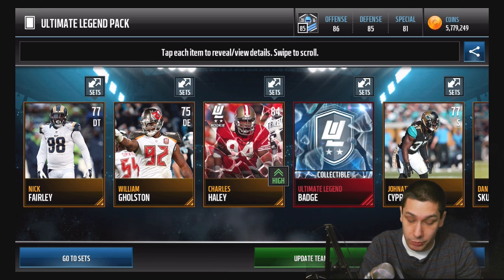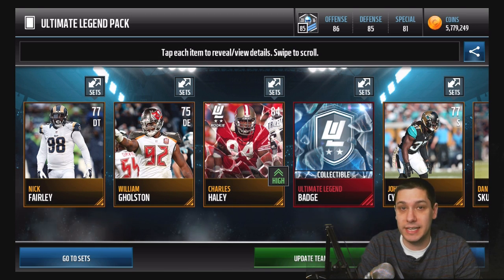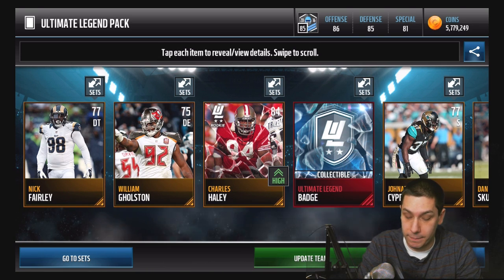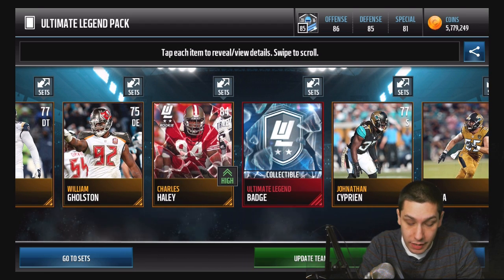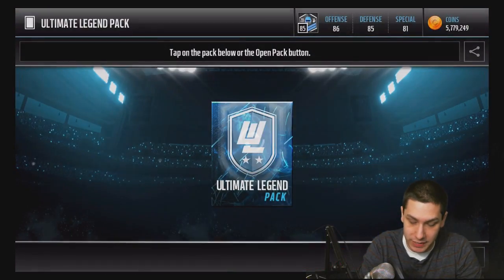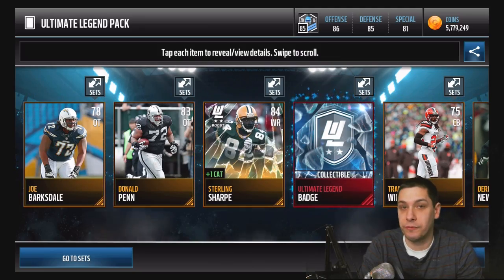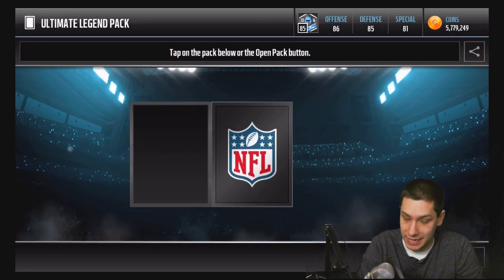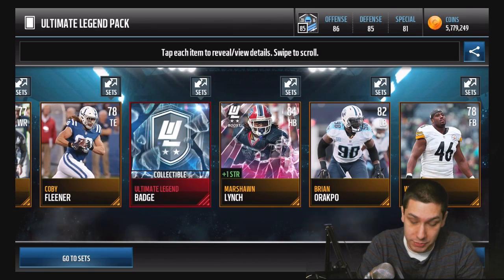Basically what we're looking for is elite ultimate legend players. It doesn't necessarily have to be the highest overall — doesn't have to be the 97, 98, or 99 version — but any of the elites that go into the sets are worth something. We do also get ultimate badges out of these packs, and you are guaranteed at least an ultimate legend gold player or better out of each one. Each pack costs 50,000 coins, so with 30 packs we're basically opening 1.5 million in packs today.